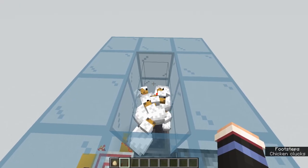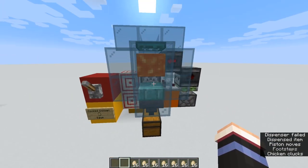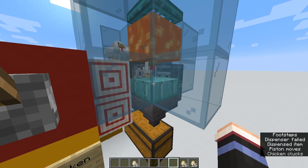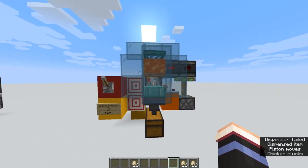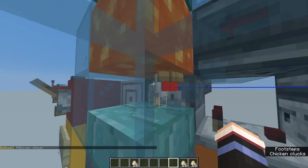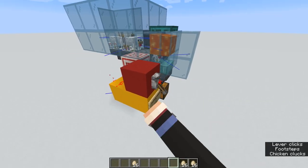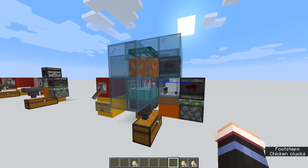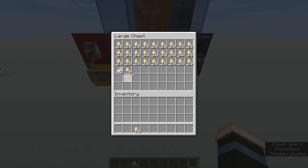Before we end the video, a few more things about how this farm works. The number of chickens up top will determine how fast and efficient this farm is. If you have a lot of chickens laying eggs, your eggs will be constantly getting shot out. If you have it on the cooked chicken setting, the dispenser automatically shoots the eggs into the slab, and the baby chickens can stand on top of it and not get burnt by the lava. As soon as they grow up — around 20 real-life minutes — their hitbox will collide with the lava and they will get cooked and sent into the chest. On the egg setting, the dispenser is constantly being powered, so the clock doesn't actually fire the dispenser since it's already being powered. This means that anytime the chickens lay eggs, it just gets sent down to the chest.